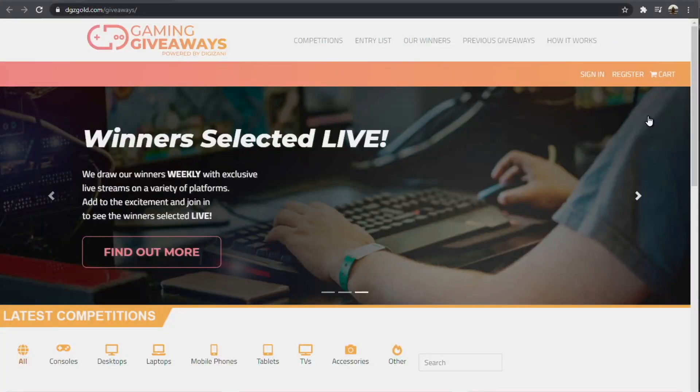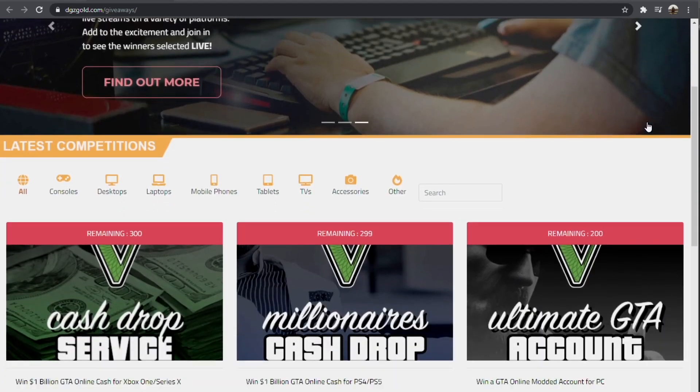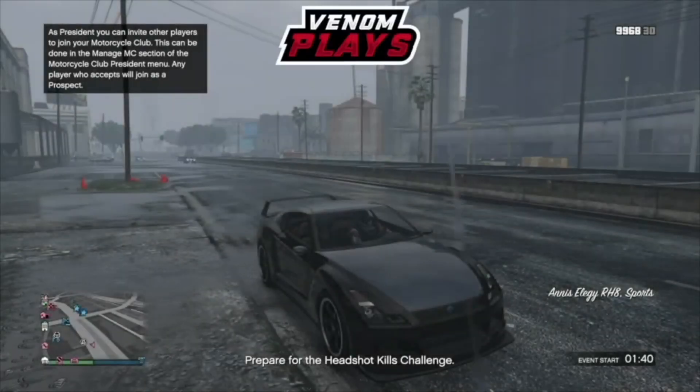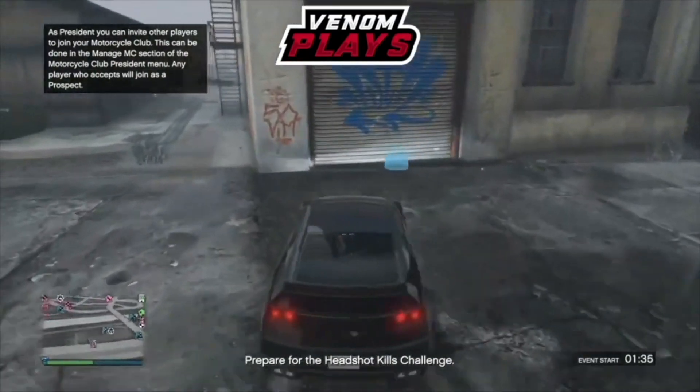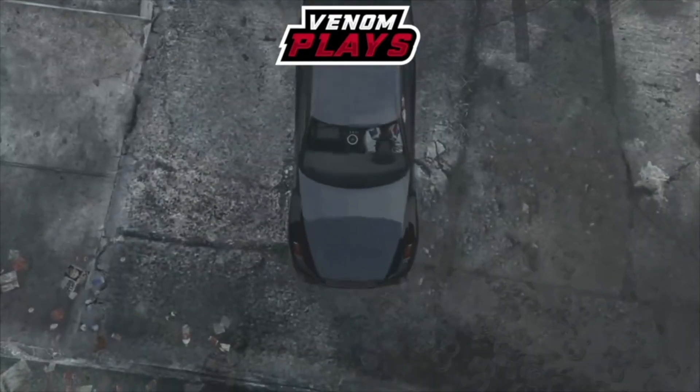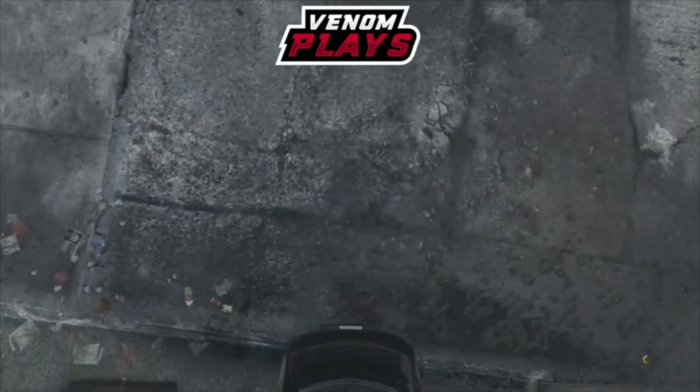Join their Discord, which will be linked down below, so you're kept up to date with Digi giveaways. Now back to the video — welcome back! In today's video I'm going to show you an easy give-cars-for-friends glitch where you can get any single car you want for absolutely free.